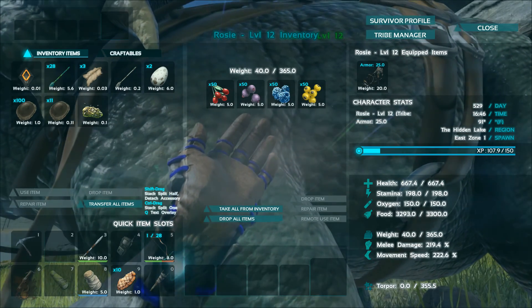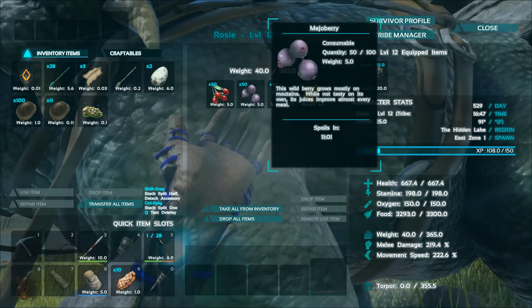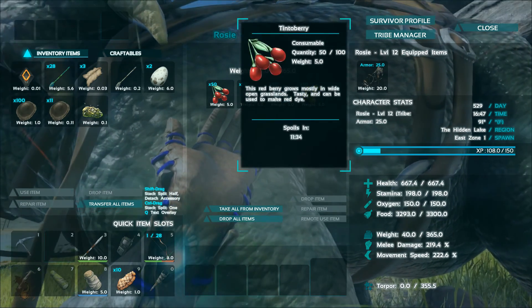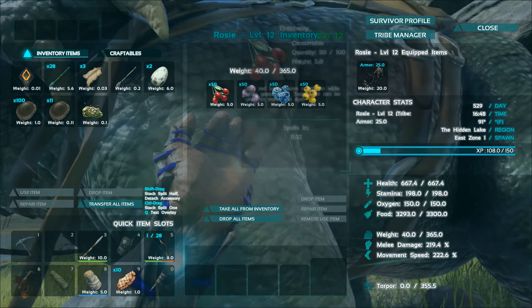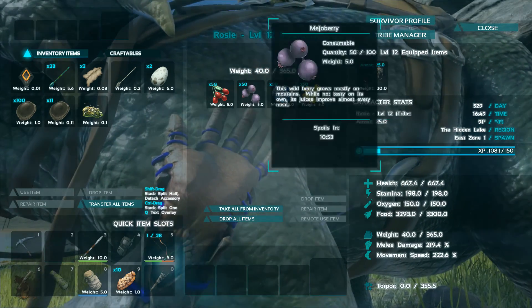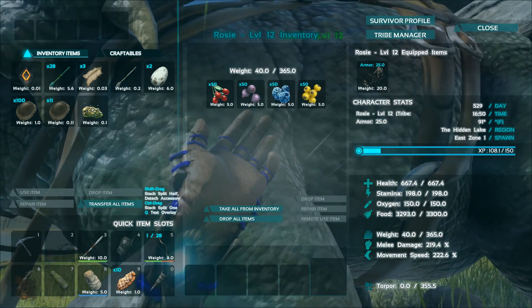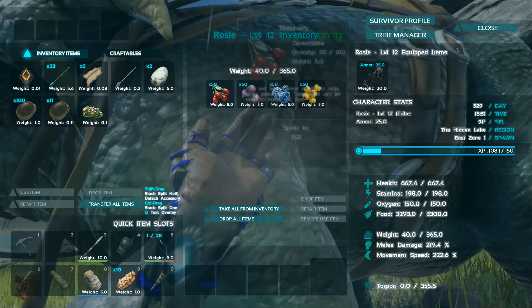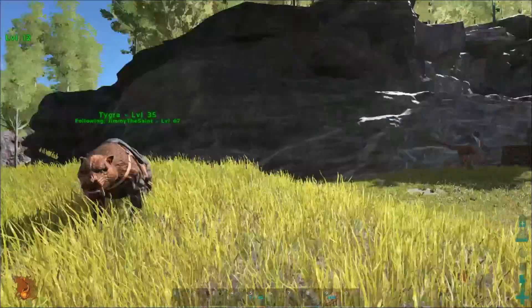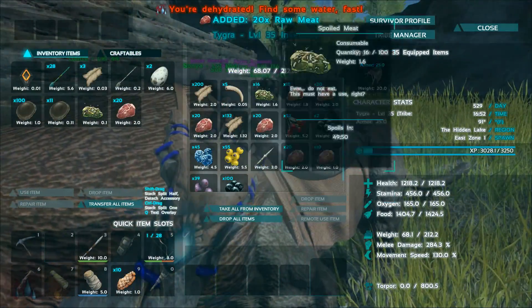The only exception is there's currently a bug in the game — unless they've patched it in the past day — where carnivores will eat any cooked meat you put in their inventory first, before whatever else you've placed. Like jerky, cooked meat, or cooked prime meat. It's a bug and they're working on patching it out; I don't know if they've patched it yet.